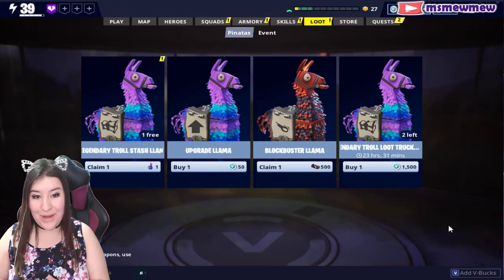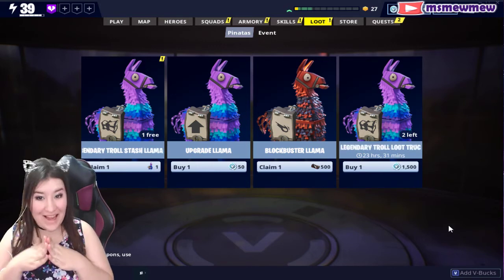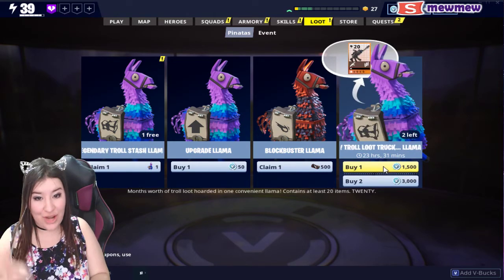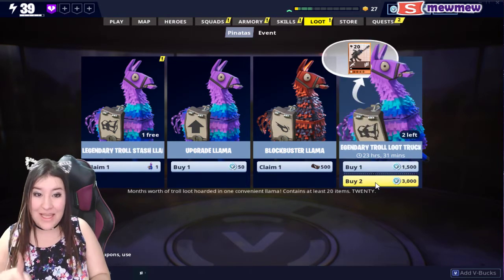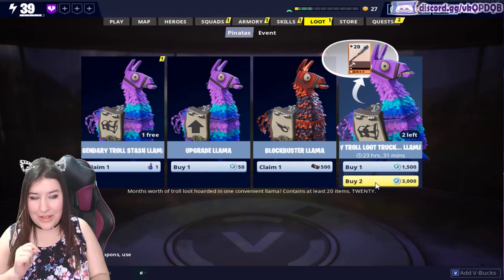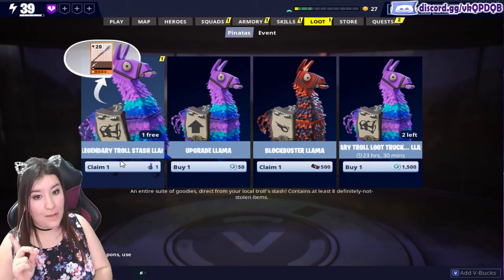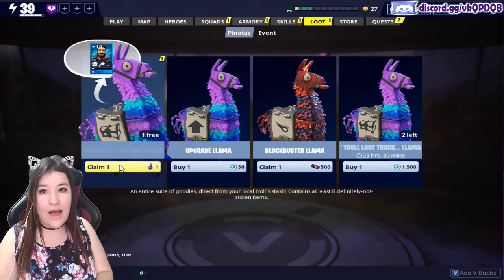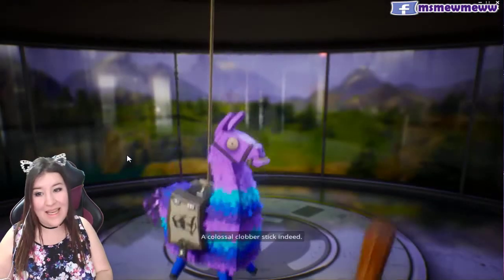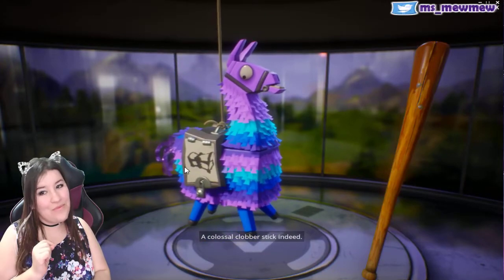Hey there peeps, Mimi here and welcome back to Fortnite! Today we have some llamas to open. We got the Legendary Troll Loot Truck Llama and we can get two for 3,000 V-Bucks. And also I have a Legendary Troll Stash Llama to open that we got for free after the update. So we're going to click it, see what we get, and then we're going to open the loot truck one. Let's see what happens here.